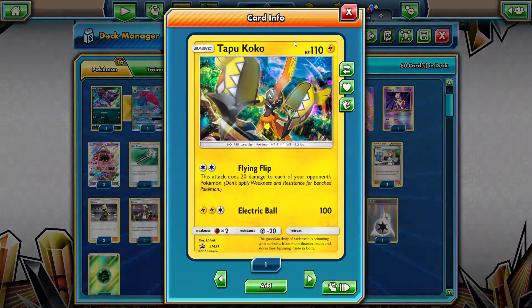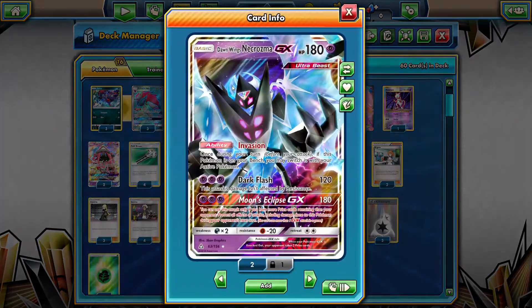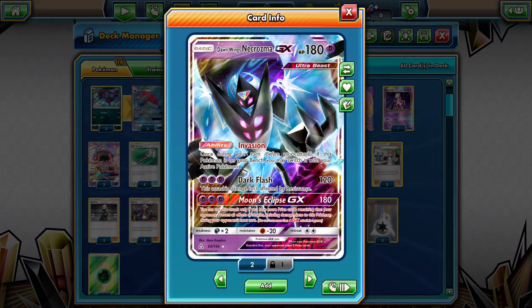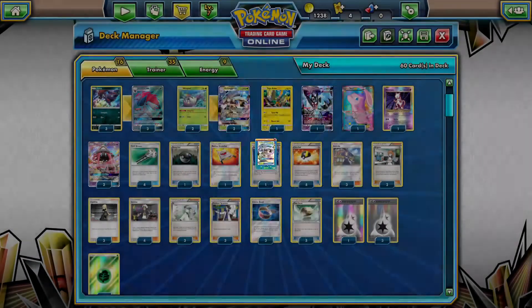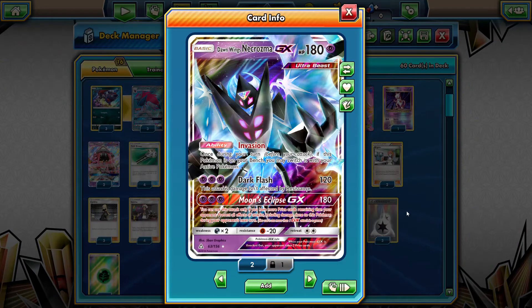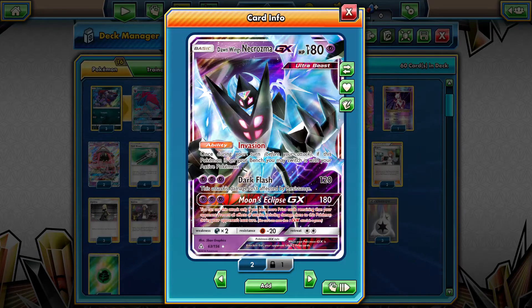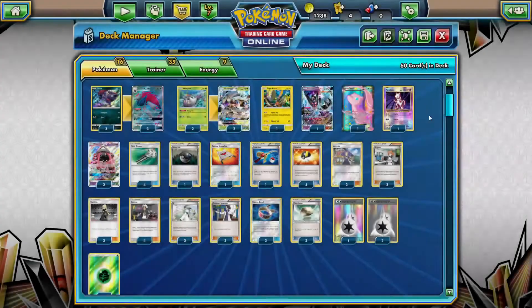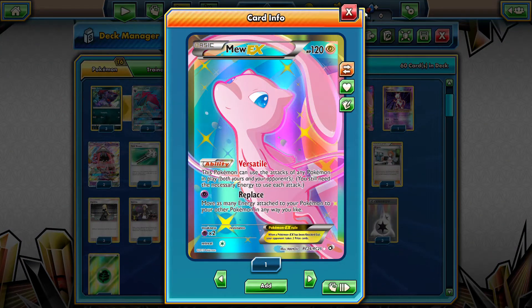We play two copies of Tapu Koko with Flying Flip — just attach a Double Colorless and spread damage across the field. It's also a free retreater, which is very nice. One copy of Dawn Wings Necrozma GX: its Invasion ability lets you bring Golisopod to the bench, then attach a Float Stone to Dawn Wings, retreat it back, and hit for that 120 First Impression over and over again. It's primarily a bench sitter.